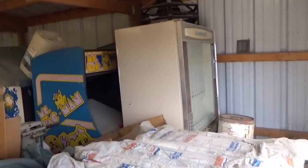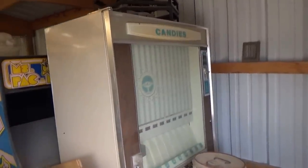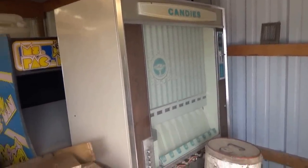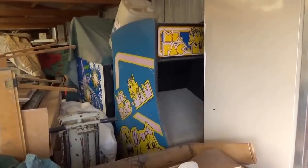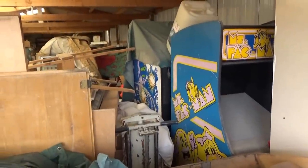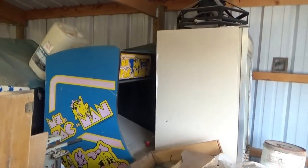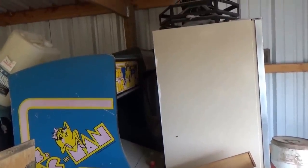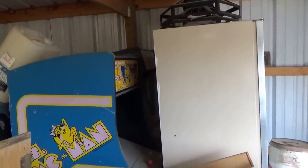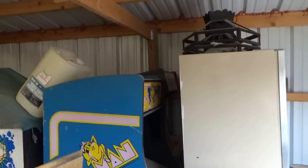The kids are probably going to have a fit when they see this empty AP Snack Machine. There's a Ms. Pac-Man upright, and behind that is an Asteroids Deluxe. Next to Ms. Pac-Man there is some kind of a kit game in what looks to be a Robotron or Joust cabinet.